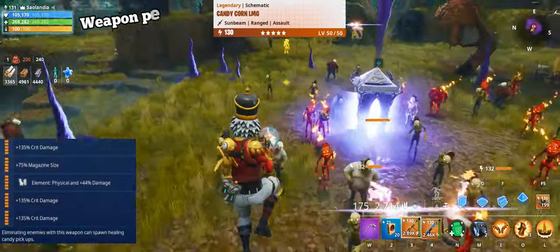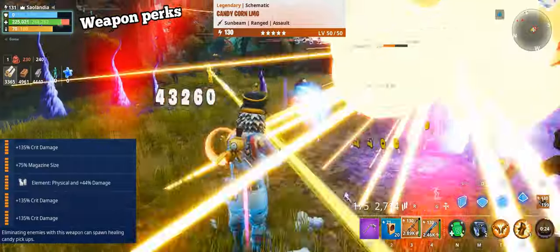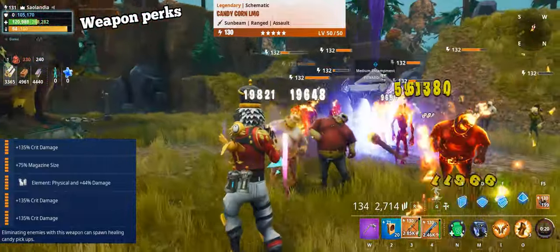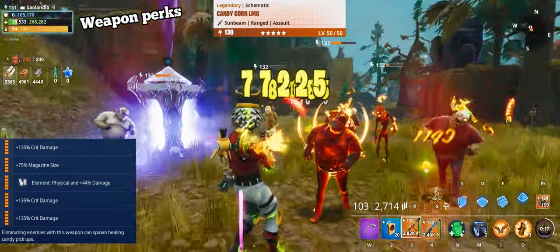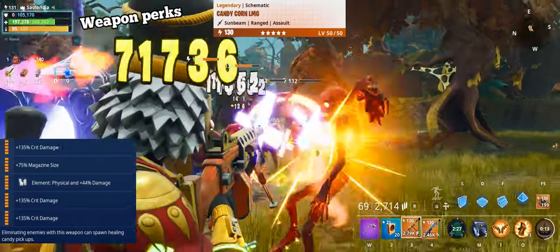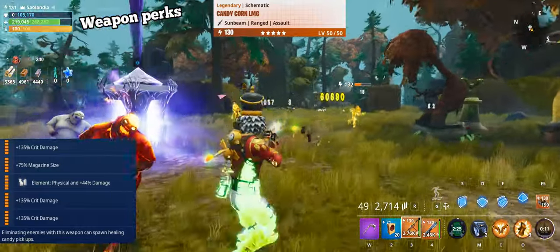What I like about Candy Corn LMG is that it can have 3 critical damage perks. There are not a lot of weapons in Fortnite Save the World which can have 3 critical damage perks, so Candy Corn LMG is more unique than most weapons.